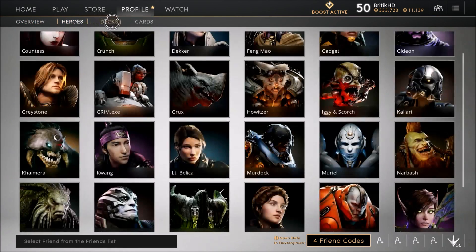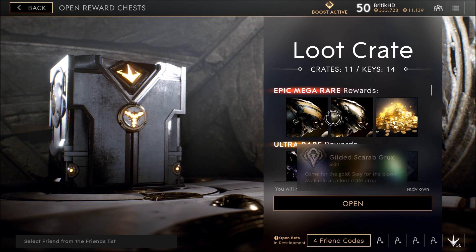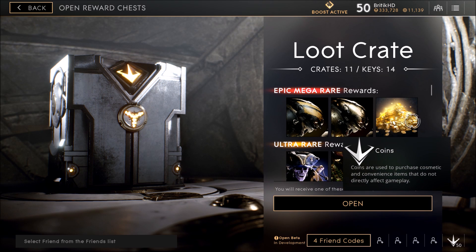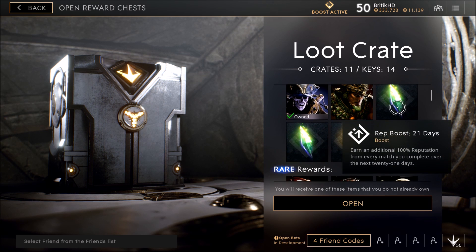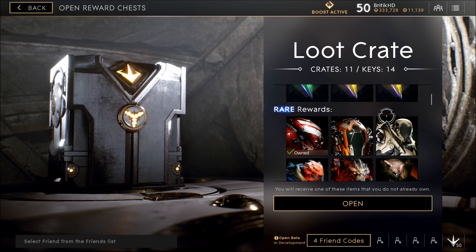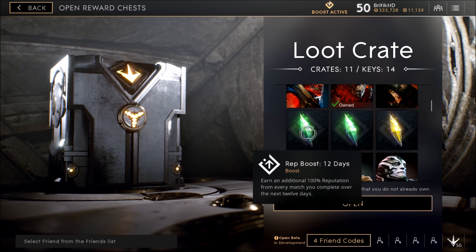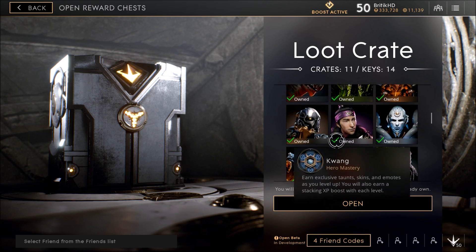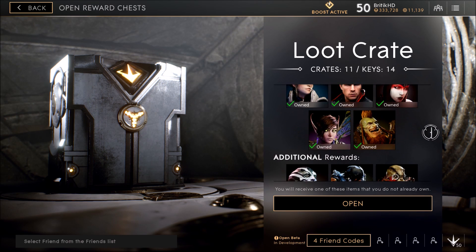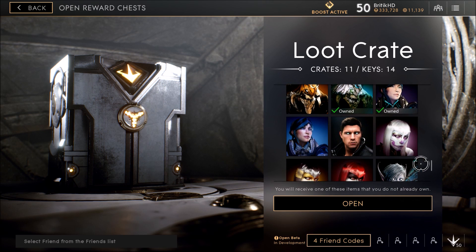We're gonna wrap this video up by opening at least one chest. You can get these crates by just playing and winning games, and you can get the keys by leveling up your heroes and completing challenges. Let's open one crate. The epic mega rare rewards we can get are the Onyx Scarab, Gilded Scarab, or just a bunch of coins. Ultra rare we can get rep boost for 21 days or XP boost for 35 days and 35 wins. And then there are tier 2 rare skins, rep boosts, XP boosts, hero masteries, emotes, and tier 1 skins as additional rewards.